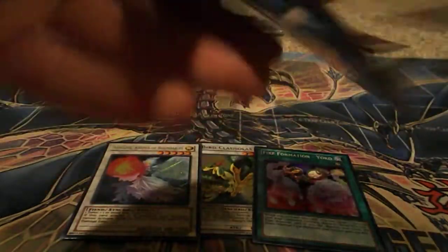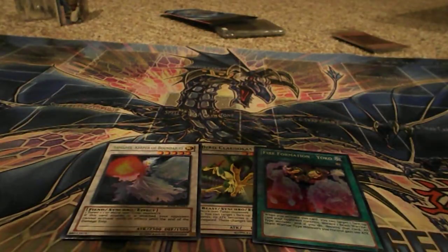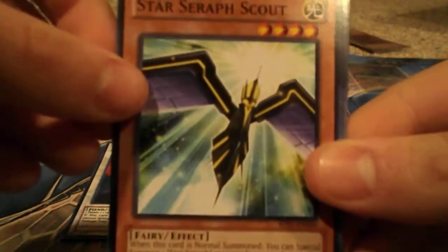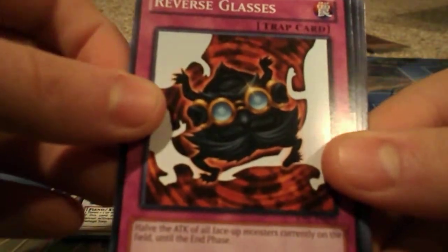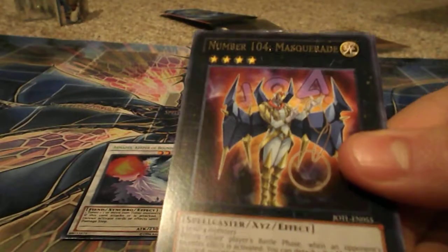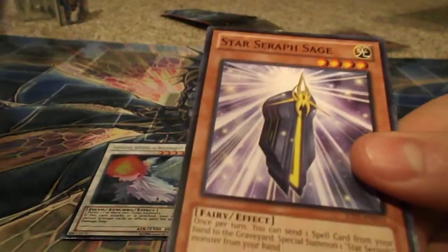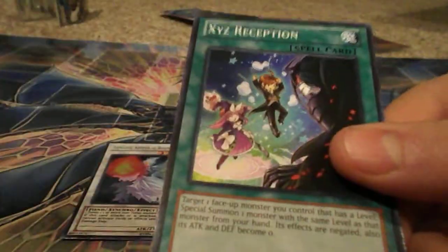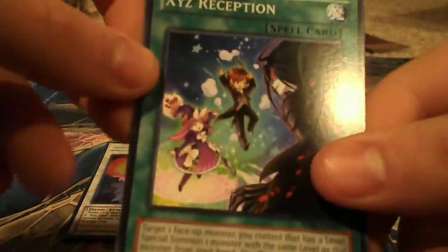And the last pack of the video. Sargasso the Different Dimension Battlefield, Star Seraph Scout, Reverse Glasses, The Calibrator, Number 104 Masquerade, Star Seraph Sage, Black and White Wave, Bujingi Turtle again, and Exceed Revenge Reception.